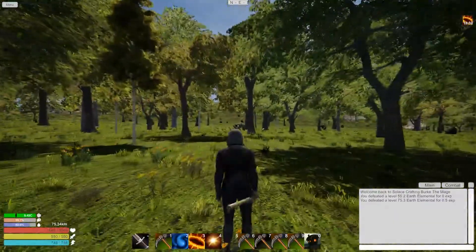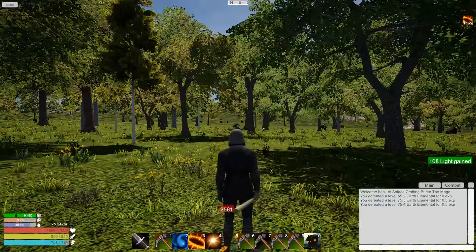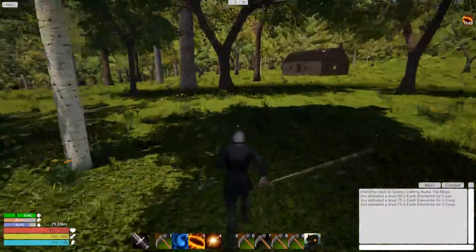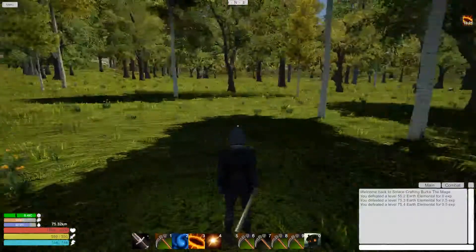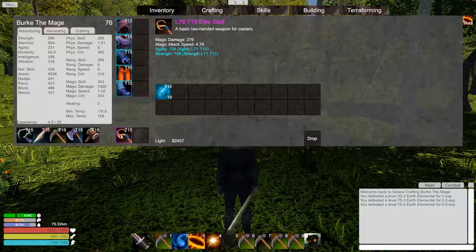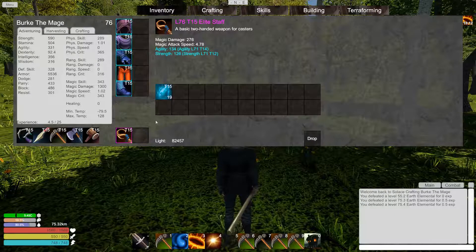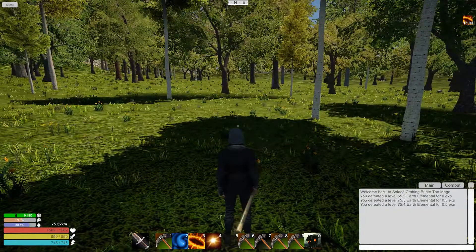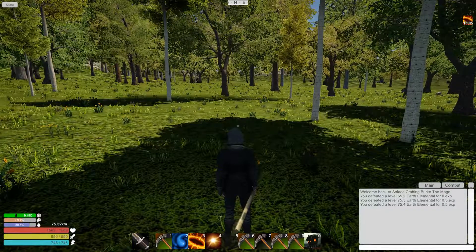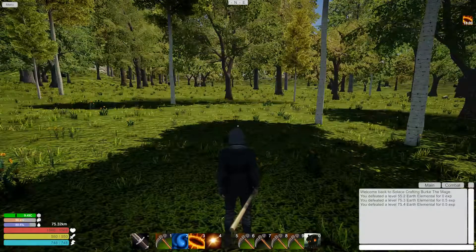I wonder how much we do with our magic now — one shot! Oh nice, sweet. Well, tomorrow's episode is going to be fun. We'll continue the trick out — that is awesome. Two hundred and seventy-six magic damage, wow that is pretty cool. Alright guys, I better get going now. Hopefully the episode hasn't dragged on too long for you guys. I'll see you in the next episode — this is Burke signing out.